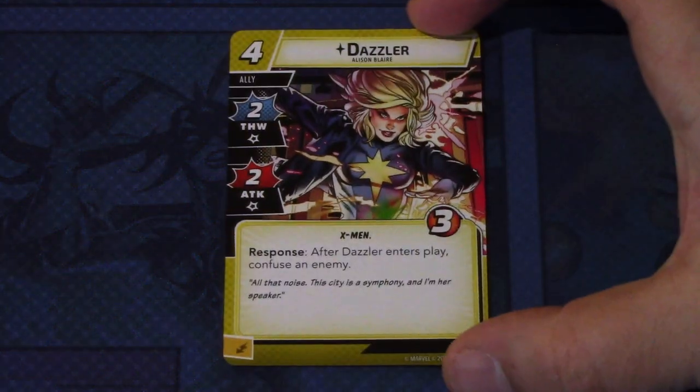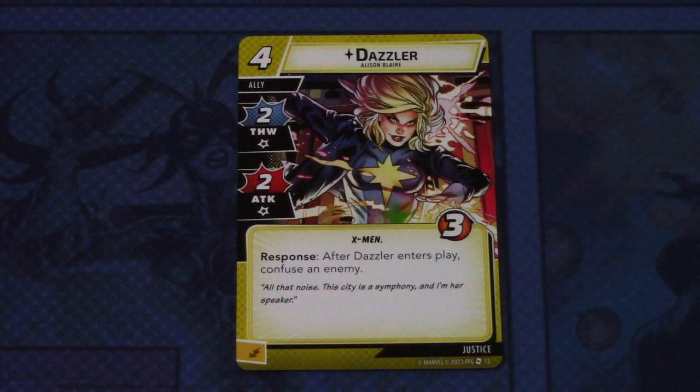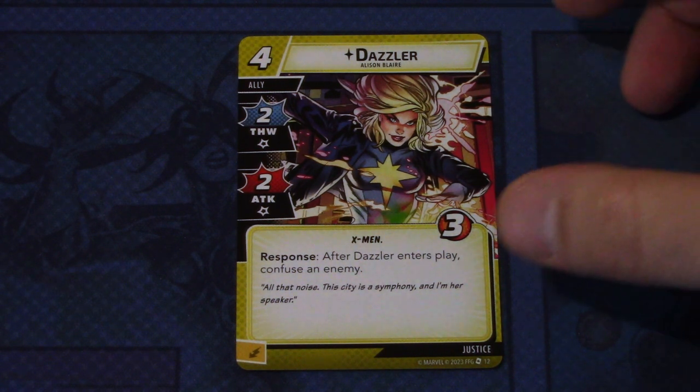Next up, we have Dazzler — a four-cost ally with two Thwart and two Attack, X-Men trait, and three hit points. Response: after Dazzler enters play, confuse an enemy. This can be committed as an energy resource. I think that will combo pretty well with Gambit, because Gambit has a really powerful ability on the Alter Ego side — you could confuse the villain with this, go to Alter Ego, and won't be in danger of getting attacked.